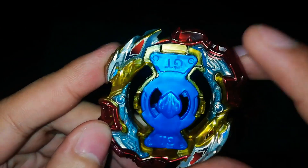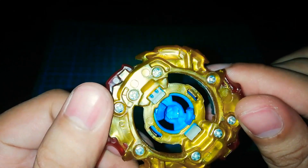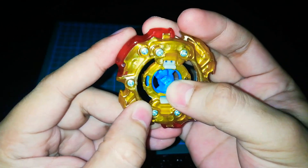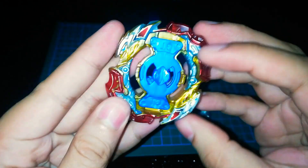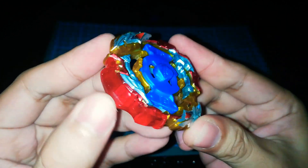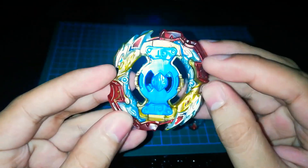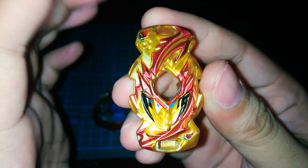It has a spring gimmick — like an axe, double axe — and the gimmick is that it's dual spin. So in order for this Bey to do dual spin you can twist this. And this red portion here is made of rubber.